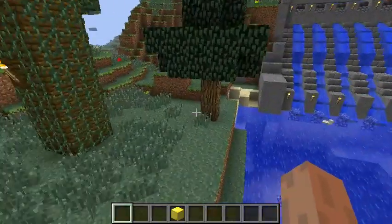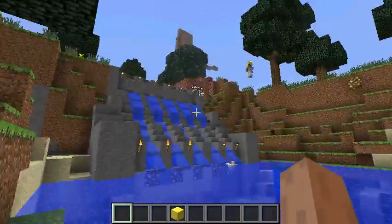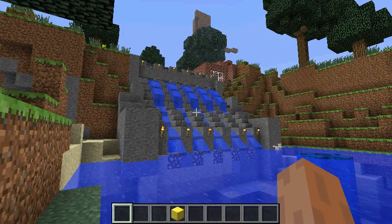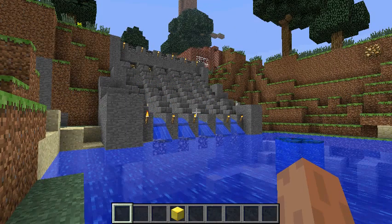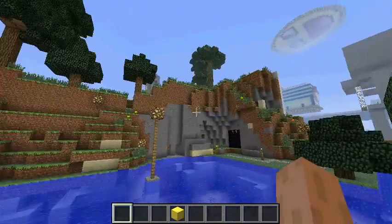Here we are back at the aqueduct — we showed you in the previous episode how it works, but we'll show you again. I'm going to flip the switch from inside and you should see water flowing. Now I'm turning the switch back and the water should start coming back out — yes, there it is.